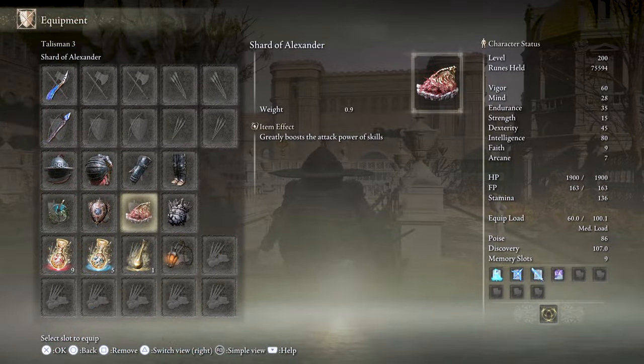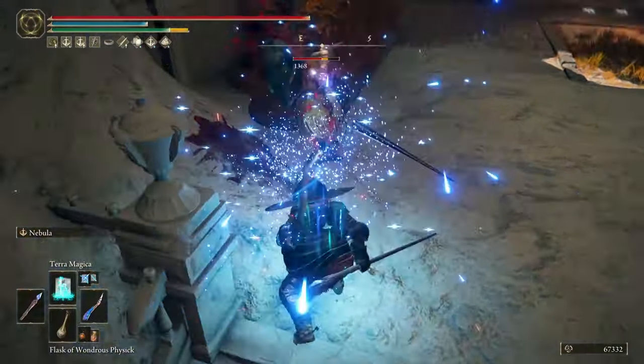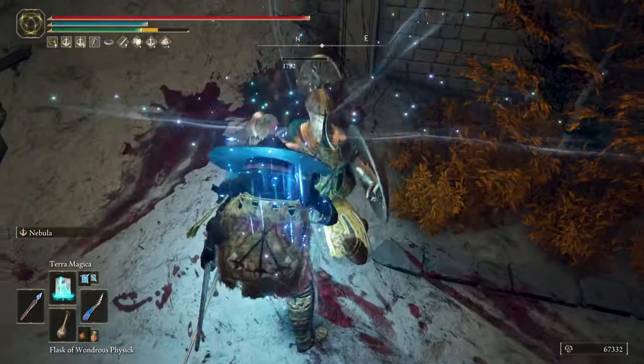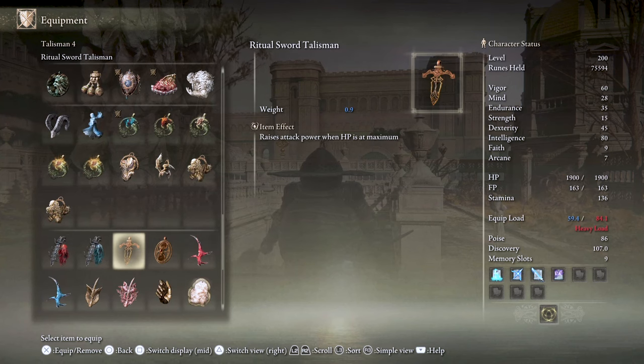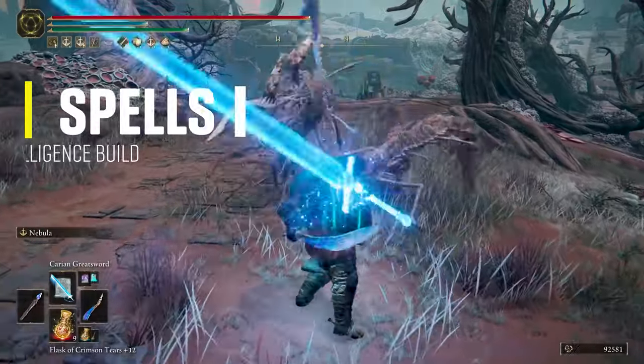Next is the Shard of Alexander, which becomes a staple for weapons with strong skills — this talisman will boost the attack power of Nebula by 50%. The last talisman is the Great Jar's Arsenal, which raises maximum equip load in case you're running low on endurance to wear Lionel's armor, or want to use a second Wing of Astel, or even a shield. A great alternative is the Dragon Crest Greatshield Talisman to boost physical damage negation, or the Ritual Sword Talisman to raise attack power when HP is at maximum, or if you're doing lots of critical hits after breaking stance with Nebula, the Assassin's Cerulean Dagger to keep FP up.